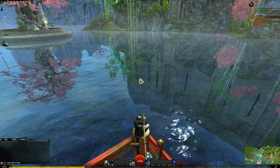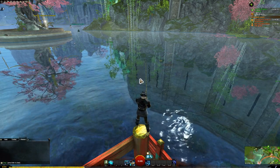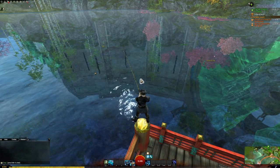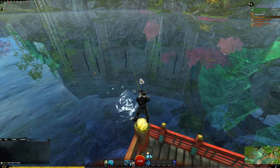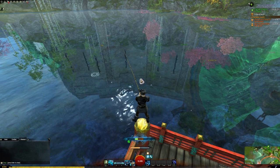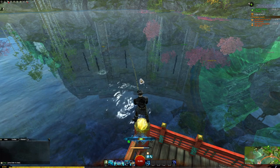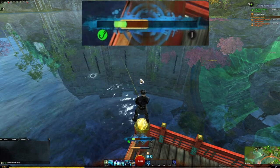By selecting the fishing skill, you gain a ground target ability that you can use to select any area of water. By casting the ability, you cast your line into the water and begin to wait for a fish. Once a fish bites, you can activate the ability again to attempt to reel the fish in. From there, a bar appears on your screen and a mini-game begins.